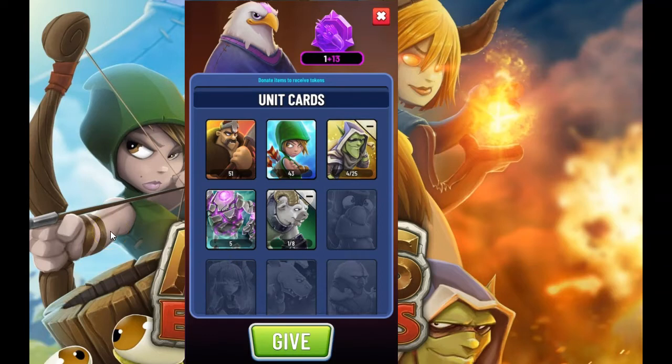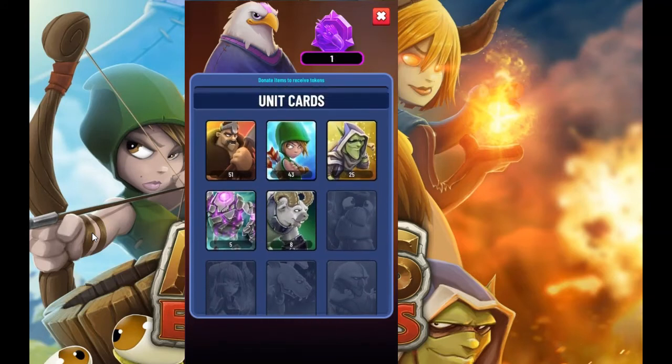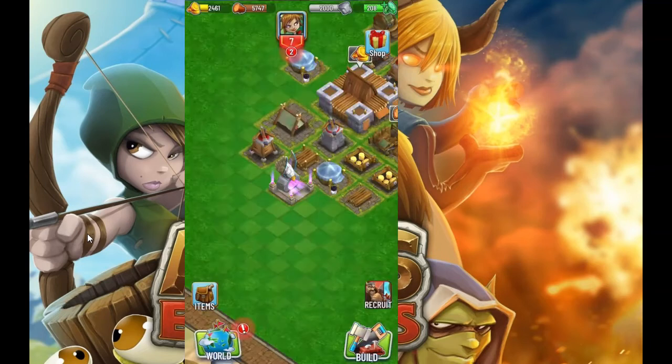For example, the Axeman is only worth one. The Archers are two as well. If you want to remove cards, you just click the minus button. The Archers were two, the Raiders were two, the Golems were six, the Rams were five. On this account the Globes were six. We don't have many troops unlocked because we just started the game, so we don't have a lot of cards either.